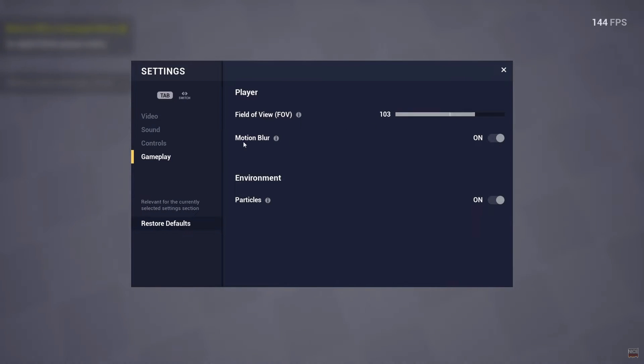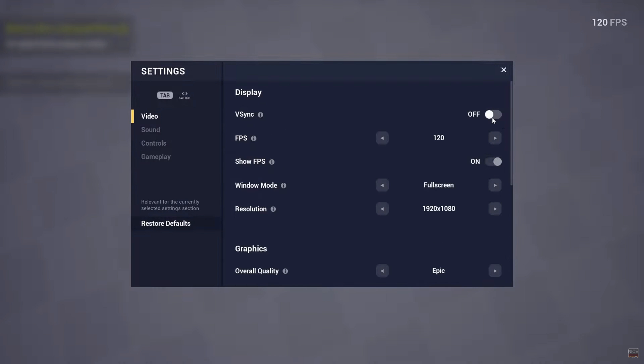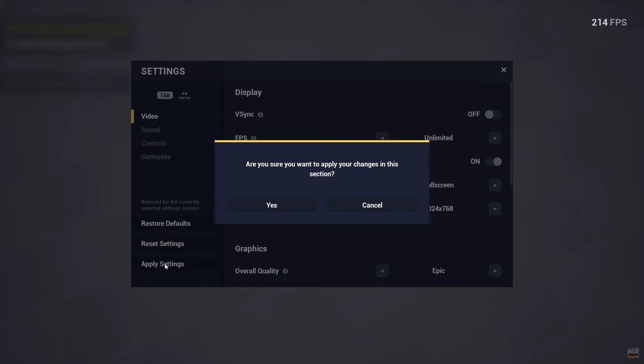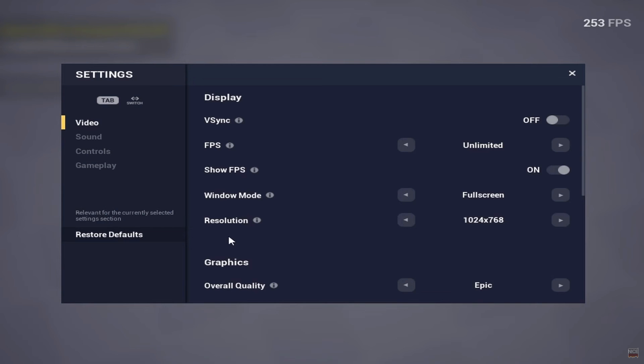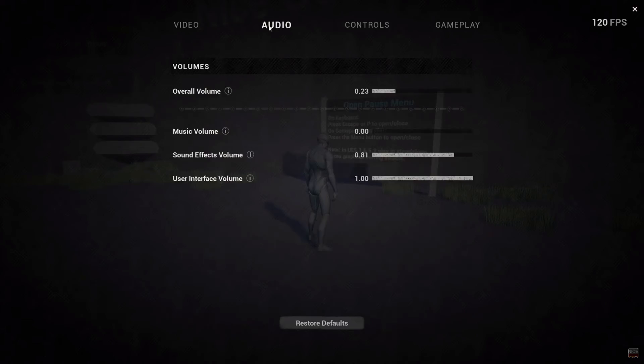In total there are 14 blueprints and 83 widget blueprints. Input supports keyboard and mouse as well as gamepad and controller. This isn't network replicated as it's not necessary. Supported engine versions are 4.27 and 5 to 5.4. Currently £20.05, on sale from normally £28.64.